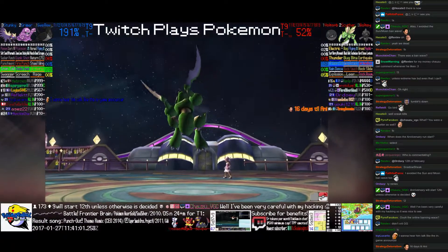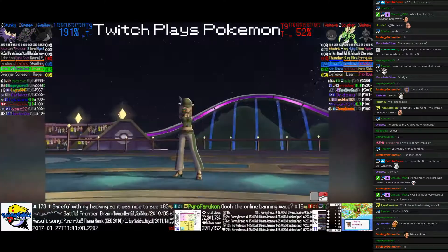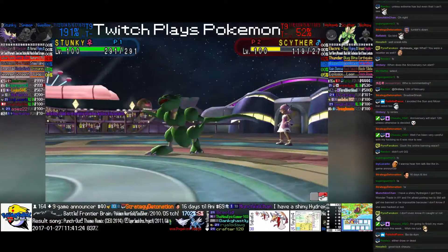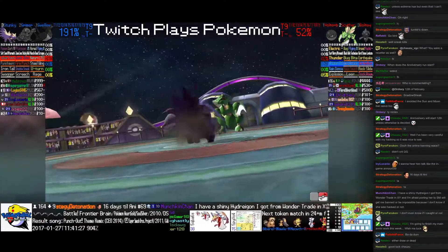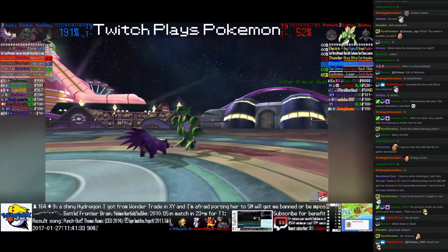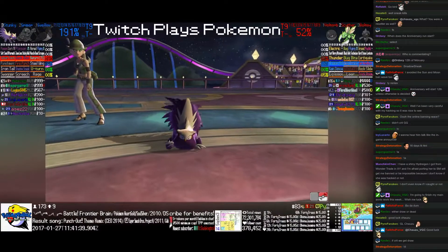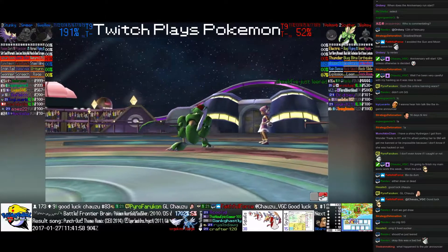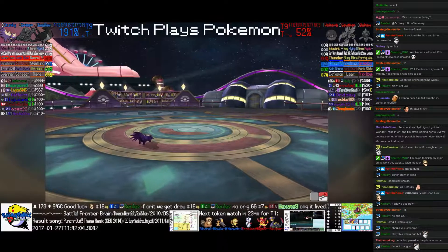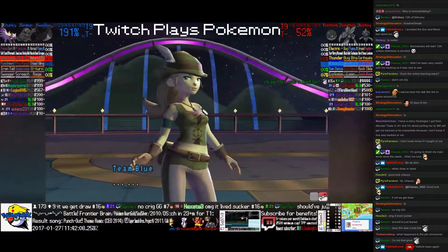Baltoy is up next for the red corner. Swellow uses Return once more and hits Baltoy for a good chunk of damage. Baltoy spins its way in for a Zen Headbutt, and Swellow holds on. Swellow uses Return again and Baltoy goes down to just a sliver. Rockslide tumbles down.